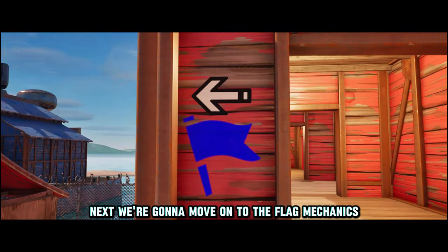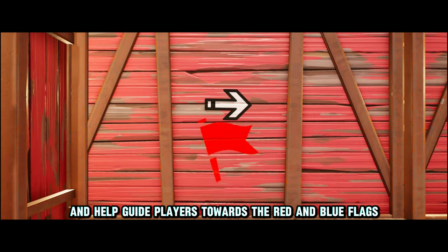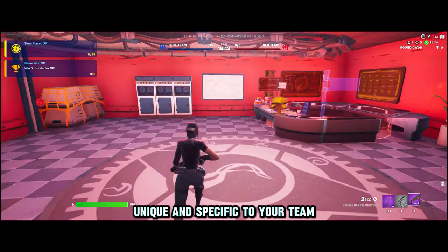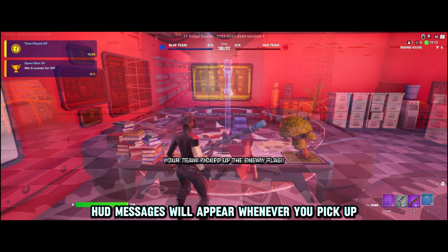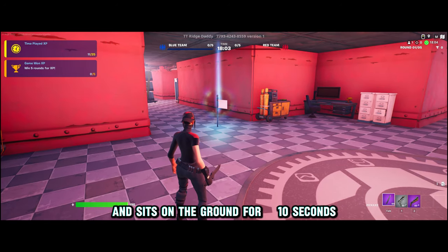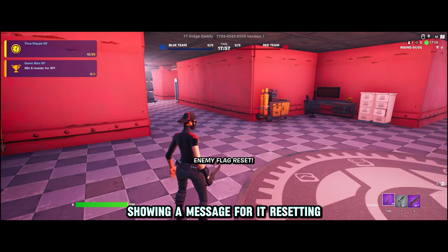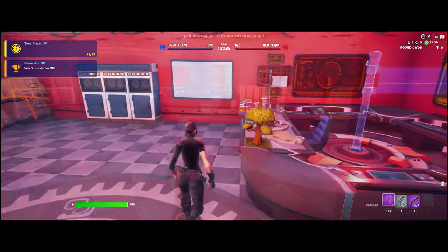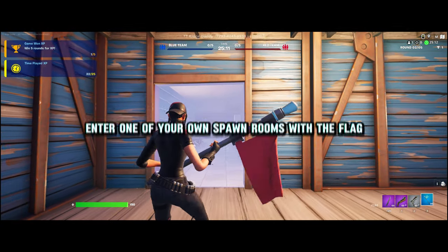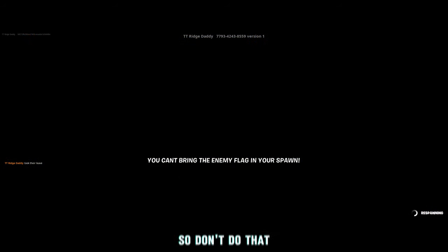Next we're going to move on to the flag mechanics. I have little markers scattered around the map that help guide players towards the red and blue flags. Unique and team-specific HUD messages will appear whenever you pick up or drop a flag. If a flag has been dropped and sits on the ground for 10 seconds, it will return back to where it came from. Capturing a flag will also display a message. And last but not least, if you try and enter one of your own spawn rooms with the flag, it will reset you and the flag — so don't do that.